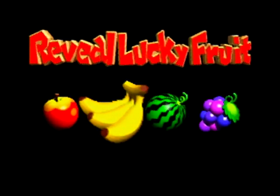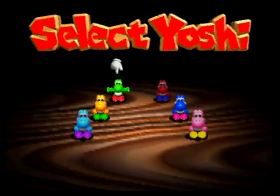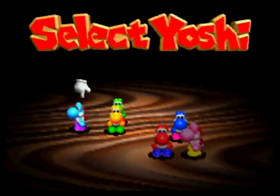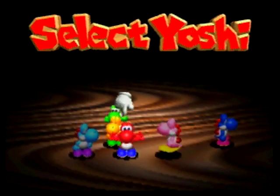Reveal lucky fruit that we will not be eating. It's watermelon. And we've got like six Yoshis to choose from here. We already played as Green Yoshi in the practice stage, so let's try Red Yoshi.